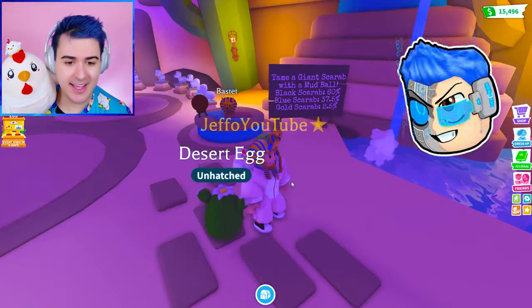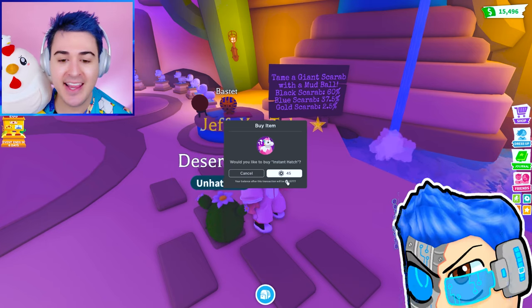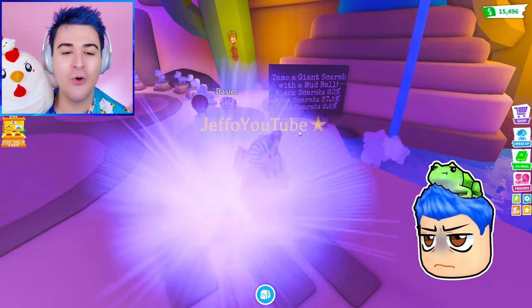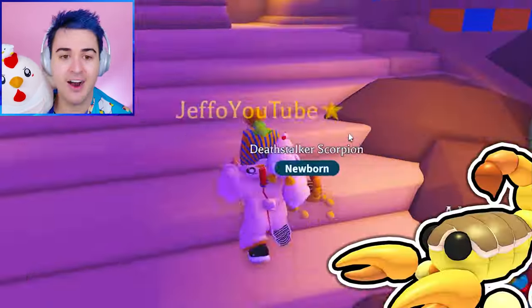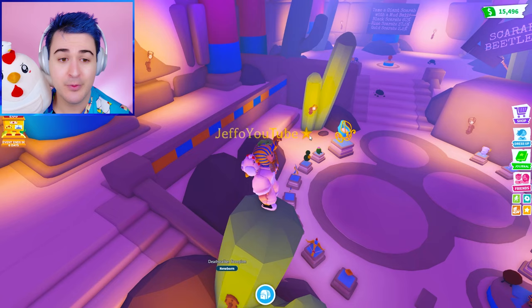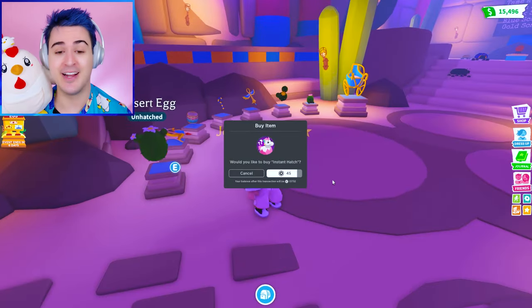Your purchase failed. What?! Bro, is AI Jeffo doing this again? We'll try again. Why are we having technical difficulties? I feel like every update, AI Jeffo or evil twin Jeffo — I don't even know who it is — keeps getting in the way of our technology. Deathstalker Scorpion! Maybe this is a good area to hatch these eggs because we just got an ultra rare.